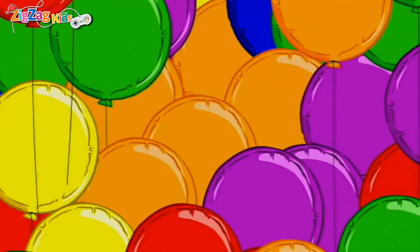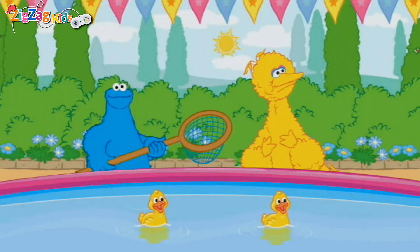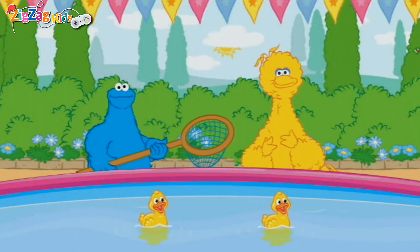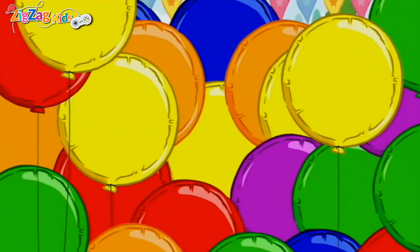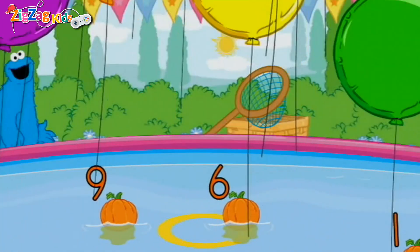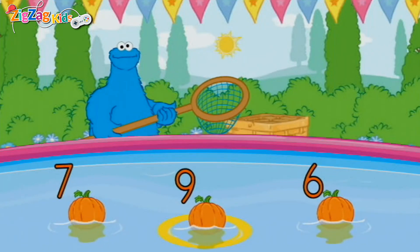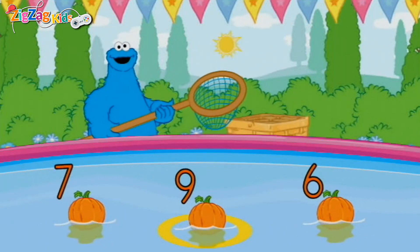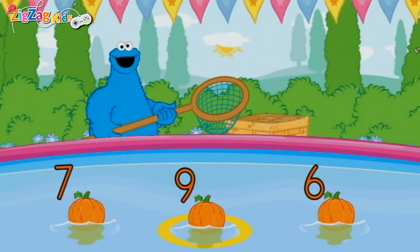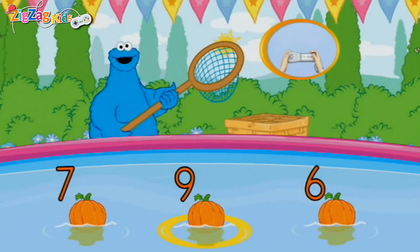Follow me to win another golden cookie! Oh boy, oh boy, oh boy! Oh, look at this cute little pond. Hey, what's this net for? I think you use the net to scoop things up. Me see lots of things to scoop. Me going to scoop up things with numbers on them to win. Scoop up something that has the number six on it. Wait till it's in the yellow circle, then scoop. To scoop something up, pretend to scoop with your Wii remote.